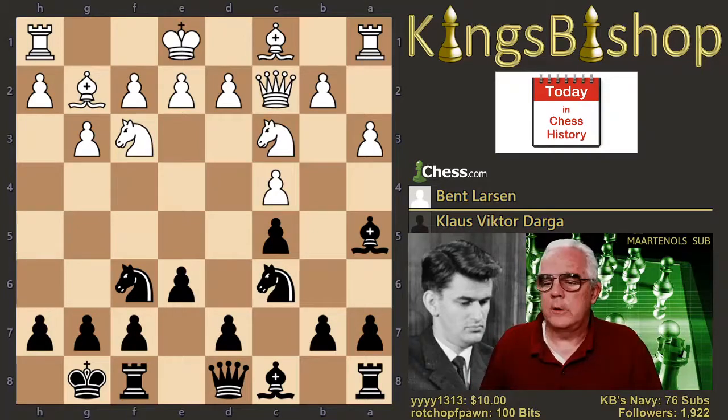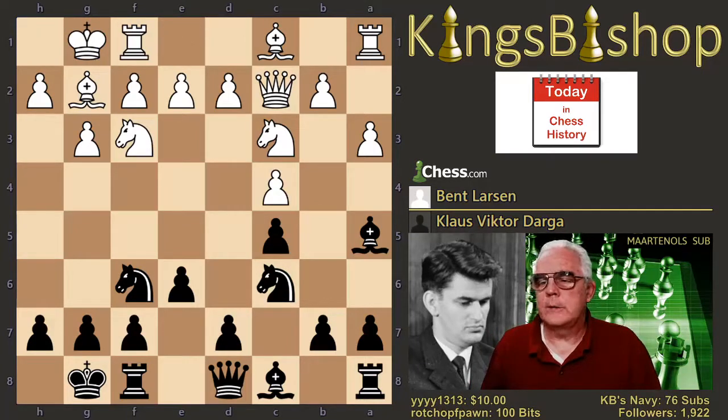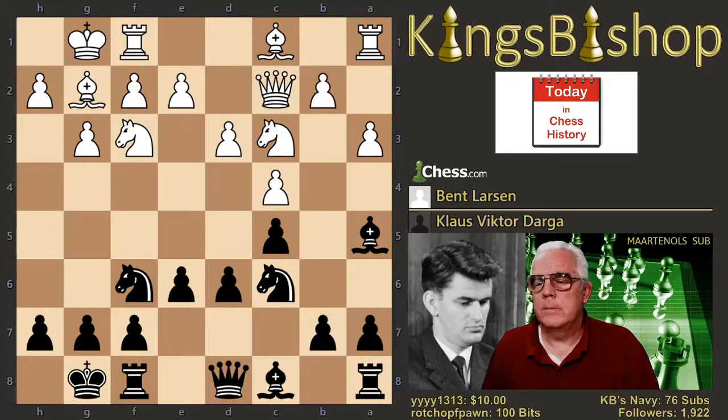The game continued with white castling. D6, d3, a6. Now, the normal move here is actually h6, a proactive move preventing ideas like bishop g5. So h6 is the most common — played almost 12 times as often. He played a6, much more remote.